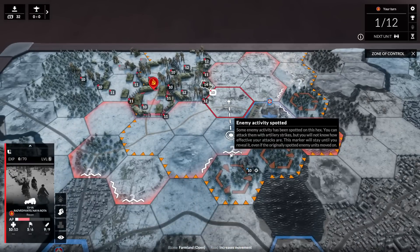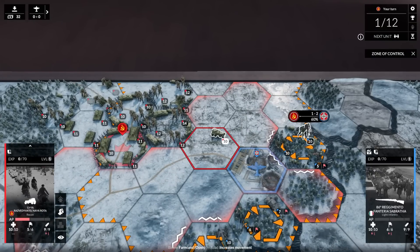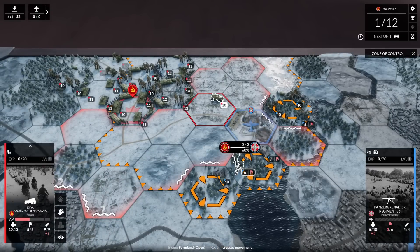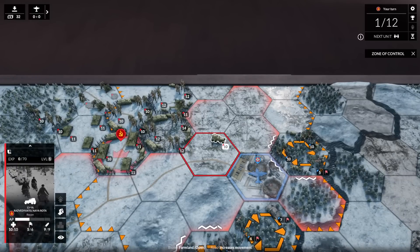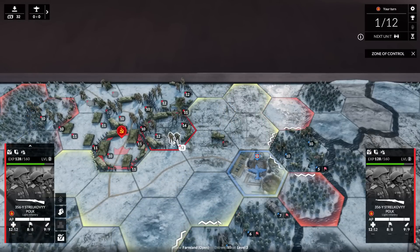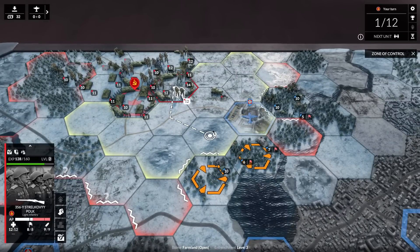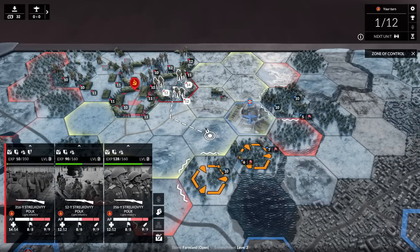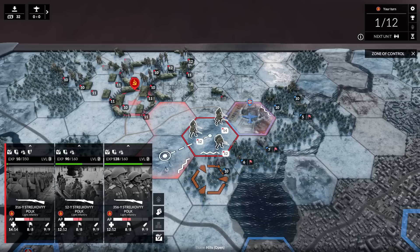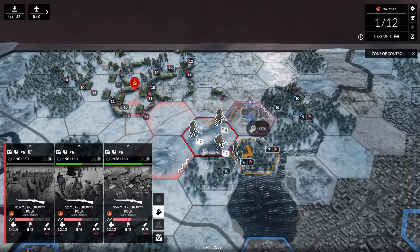We're going to move our recon truck up. The enemy has a bunch of stuff adjacent to the airfield — they've got an anti-tank unit here, some tank units and infantry, and then some additional infantry adjacent as well. I don't really love the idea of my infantry versus their anti-tank — although infantry versus anti-tank is fine. They're not going to get shot moving here as far as I can tell — there's no overwatch icon. Move them here. Can we launch an assault? 100% chance of assaulting either direction.